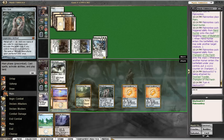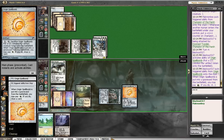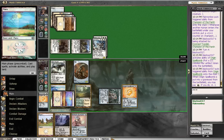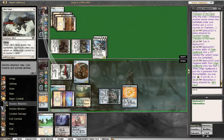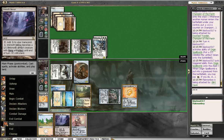We have an Inkmoth Nexus. Going to add a white and tap my land to sacrifice this. I'll pay. We'll get a token and we will swing in with our bird. Maybe I should have kept it back — something I could have considered, because then I could have traded with his champion.